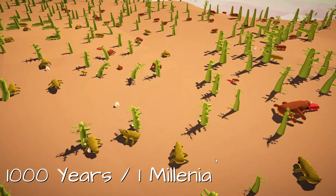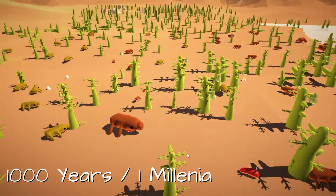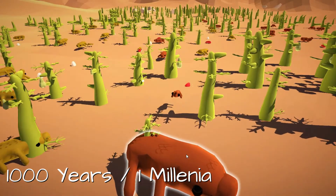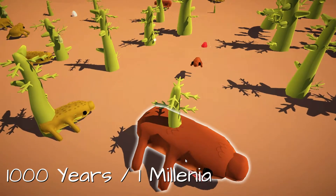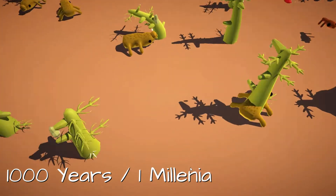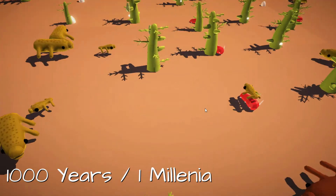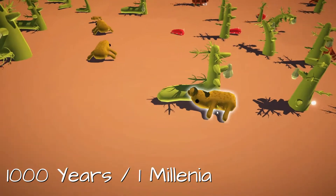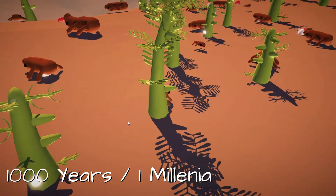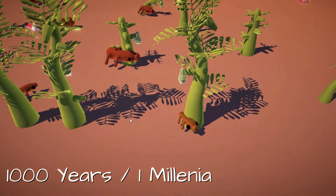It's now one millennia — 1000 years later since the last footage. The animals still kept the reptilian skin and formed new patterns and color schemes. The plant has evolved stronger leaves to withstand the cold, and this new type of leaves to catch much more sunlight.